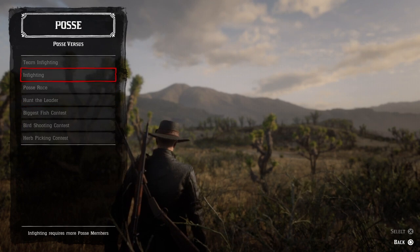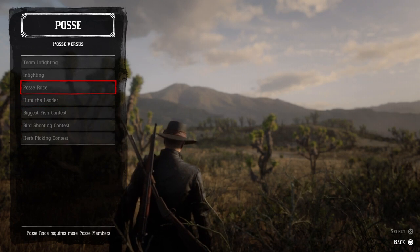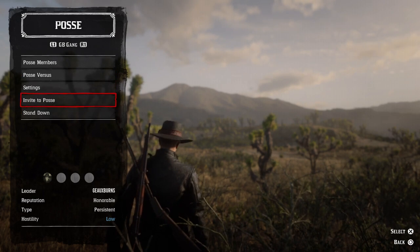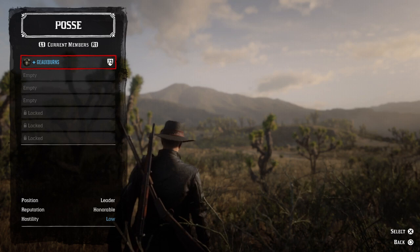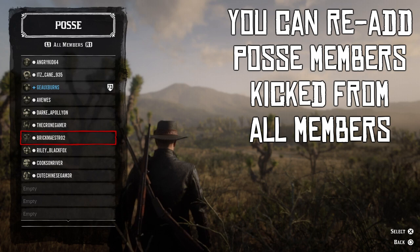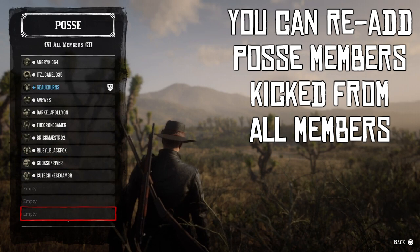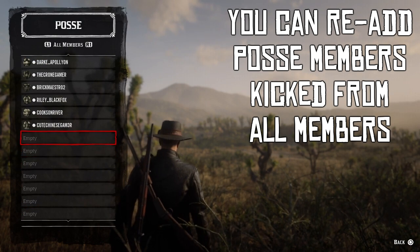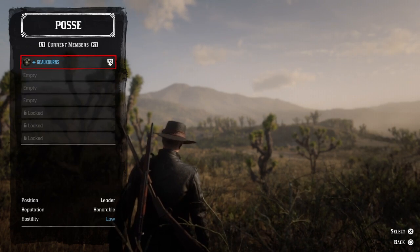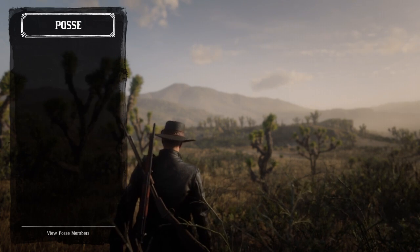You'll see posse versus events on a regular basis in the daily challenges — whether it's herb picking, posse races, or today's hunt the leader. One thing to be mindful of: if you're having a difficult time adding new people to your posse, go to the all members section and kick inactive people, because eventually it will fill up and no new people can join. It's just a system they have in place.